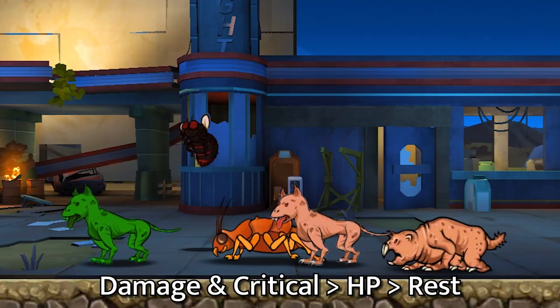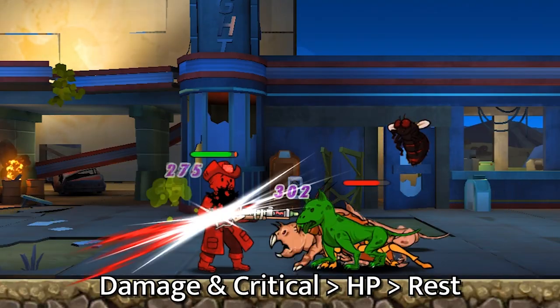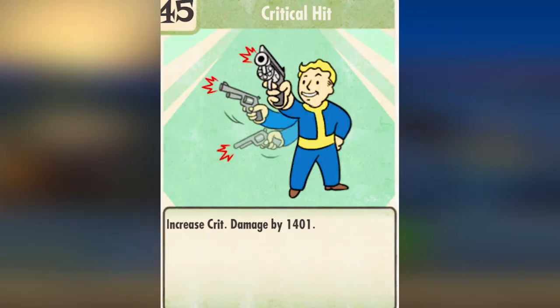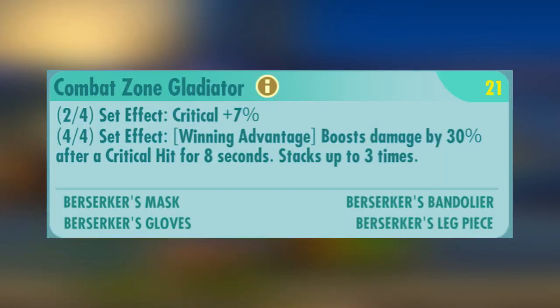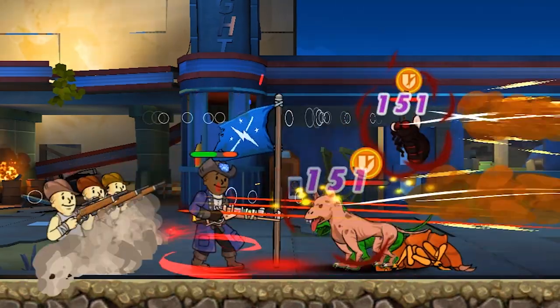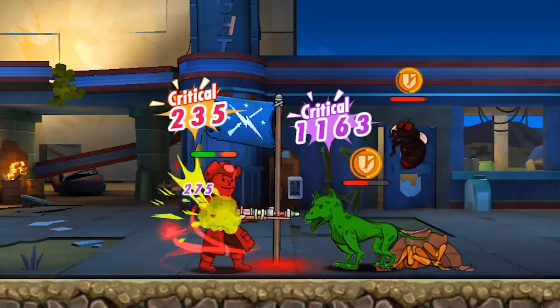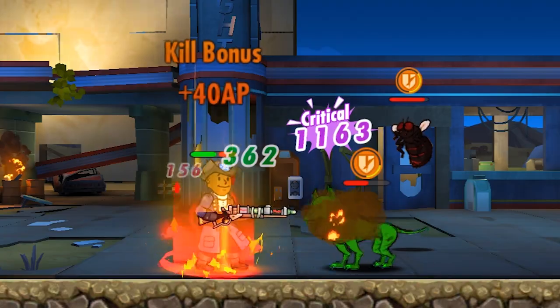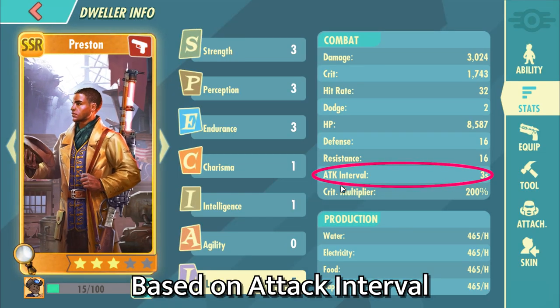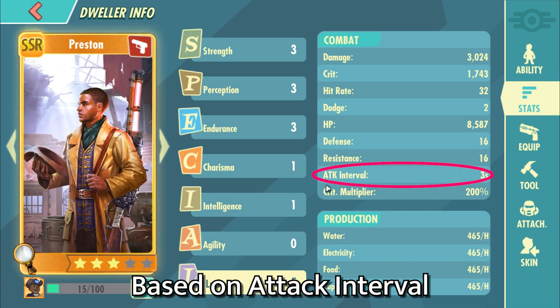Next we got Preston Garvey. Just like Zimmer, you should also prioritize damage and critical for Preston. I believe Power of Goodneighbor is better for Preston because it will make better use of his critical perk. Combat Zone Gladiator can also work, but as with Zimmer, after you land your initial critical you only have 8 seconds to land another critical to further increase the bonus damage — 8 seconds roughly translates into 2 basic attacks, so there are slightly more RNG factors involved.